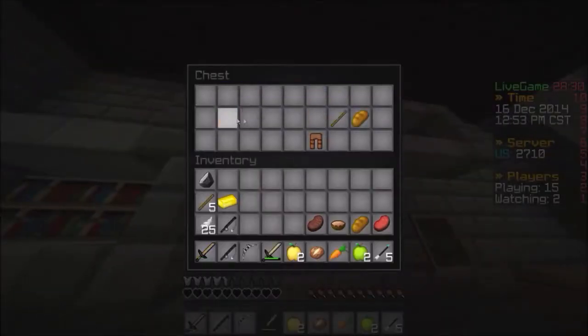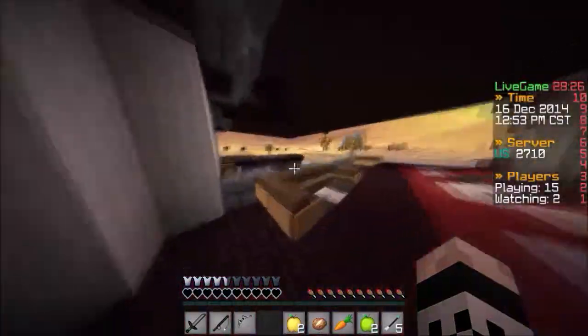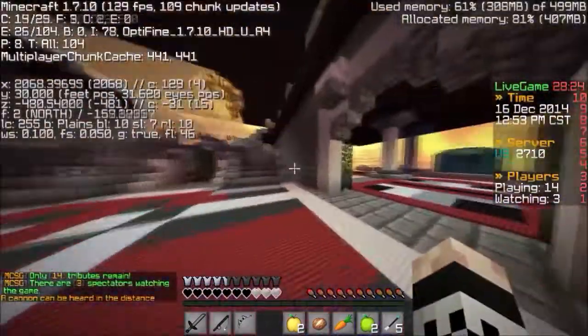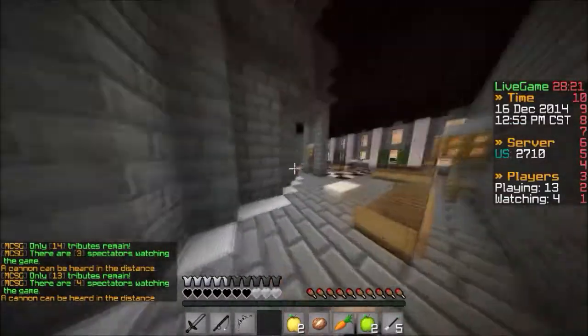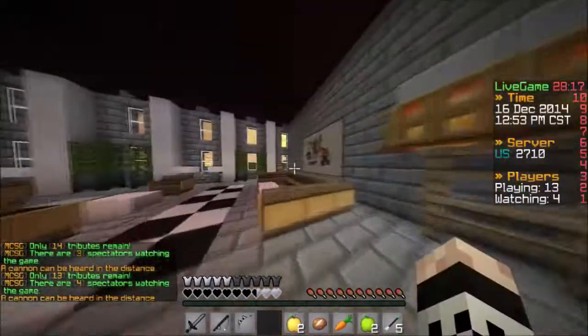I just need a helmet and a better weapon. There we go — there's a better weapon, that's one of the two items we needed. I'm gonna jump down now and go behind the little staircase and grab these chests. Boom, let's grab the helmet for ourselves. If we can get leggings too, that'd be great.